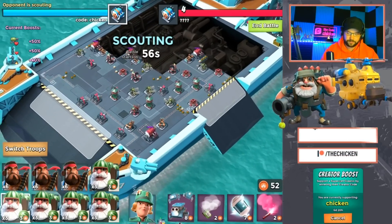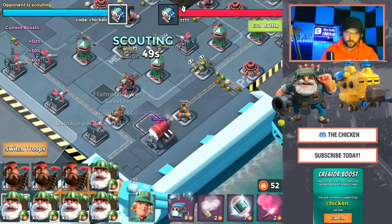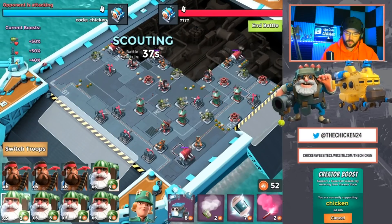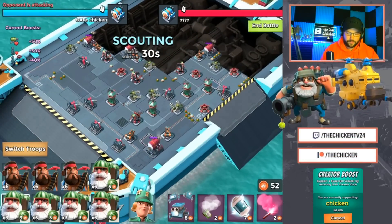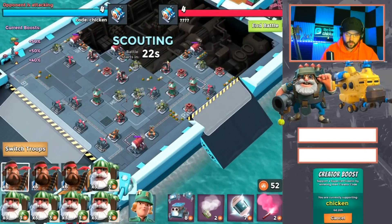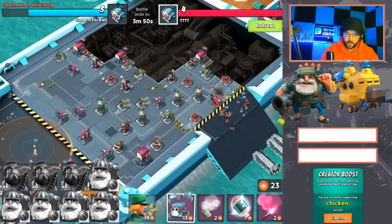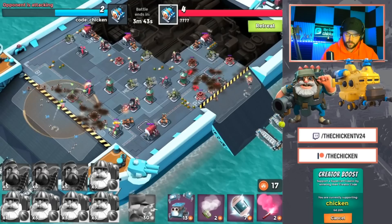This looks pretty standard. The difference here is this guy has two flamethrowers covering this engine room, so we can't use critters up top. I'm just going to do the usual drop: one heavy, two melons, then heavy, heavy, melon, melon, melon, brick. Battle orders. Could have been earlier with the critters to retarget that mortar, but we might be okay. Come on, guys — take out that mortar.